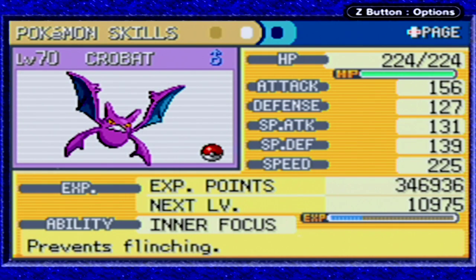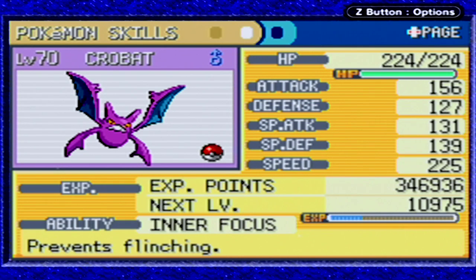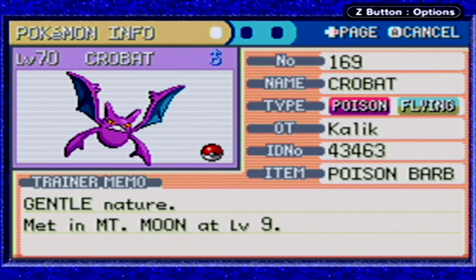Crobat I've changed up a bit. I originally was going to teach him Facade because I was under the impression it would do double damage if the opponent was poisoned, paralyzed, or burned - but it turns out it's only if you yourself are poisoned, paralyzed, or burned. So I got rid of Steal for that, which wasn't a great decision. In its stead I taught Crobat Sludge Bomb over Poison Fang, and also Double-Edge from the Move Tutor in Victory Road, which ended up being a lot better than Facade.